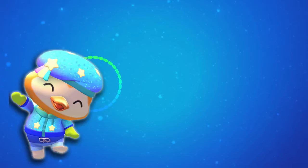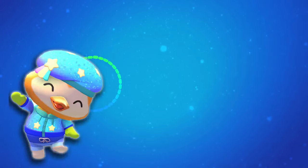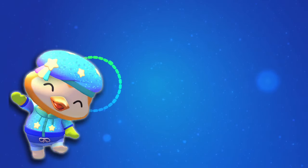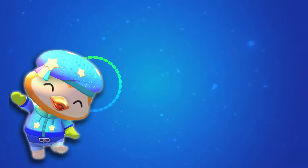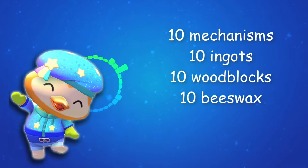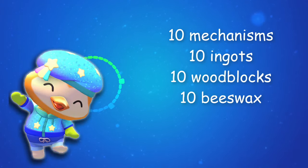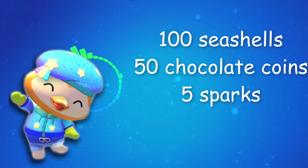Although it isn't an unlock condition, I wanted to let you know some of the materials you're going to need, because there's quite a few of them and ChocoCat is involved in this quest. If you want to use his ability, craft some items ahead of time. You'll need 10 mechanisms, 10 iron ingots, 10 woodblocks, and 10 beeswax. In addition, you're going to need 100 seashells, 50 chocolate coins, and 5 sparks.